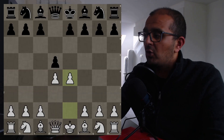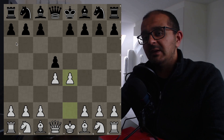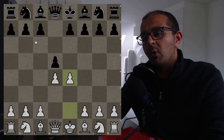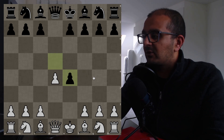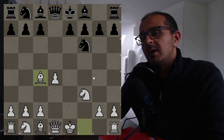You might think this is your license to play any gambit, but you have to be careful — some gambits are not effective, and conventional openings are much better than certain gambits. For example, the Blackmar–Diemer Gambit: after d4 d5, white plays e4, giving away a pawn. White hopes for traps, but black is in a completely winning position from the start.